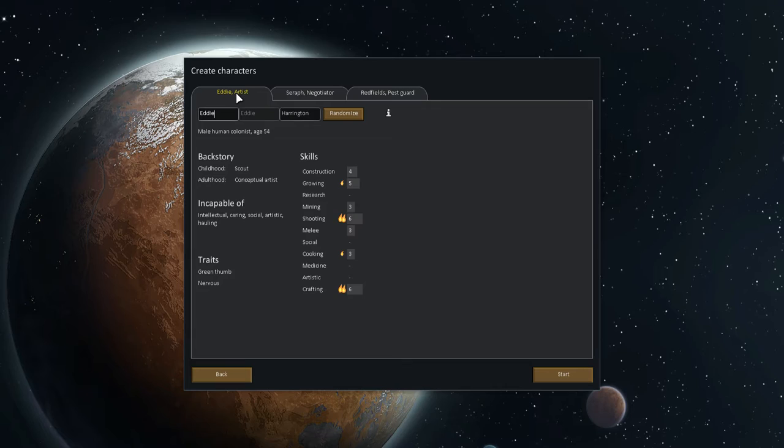You have three survivors that you start with. You can increase that over time in various ways. The skills at the bottom aren't fully important to understand straight away, but it is important that certain aspects are covered. You don't want colonists who are incapable of hauling, for example, because hauling lets them pick things up and put them where they belong. You can randomize them until you find something you're happy with — this person has at least something in everything.